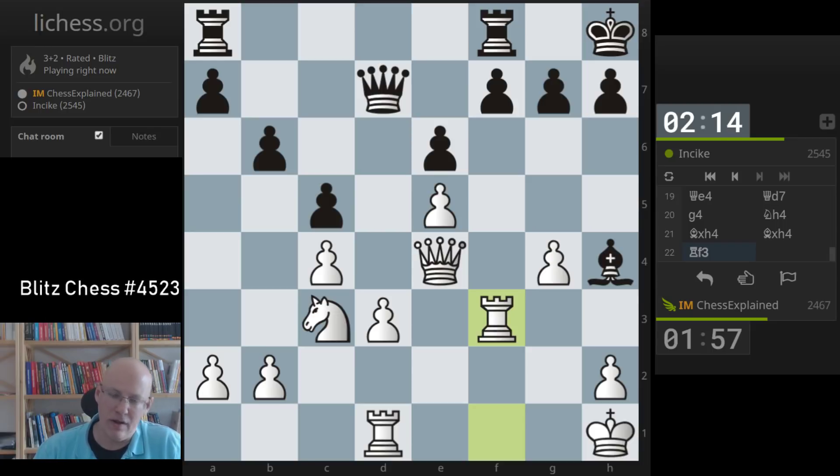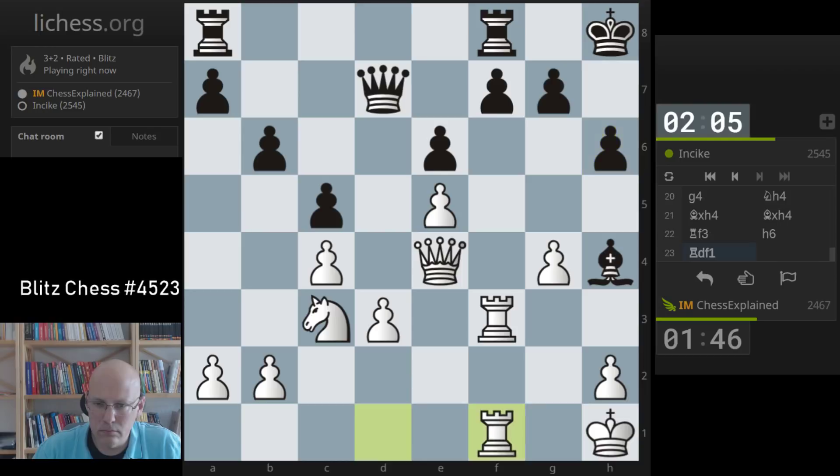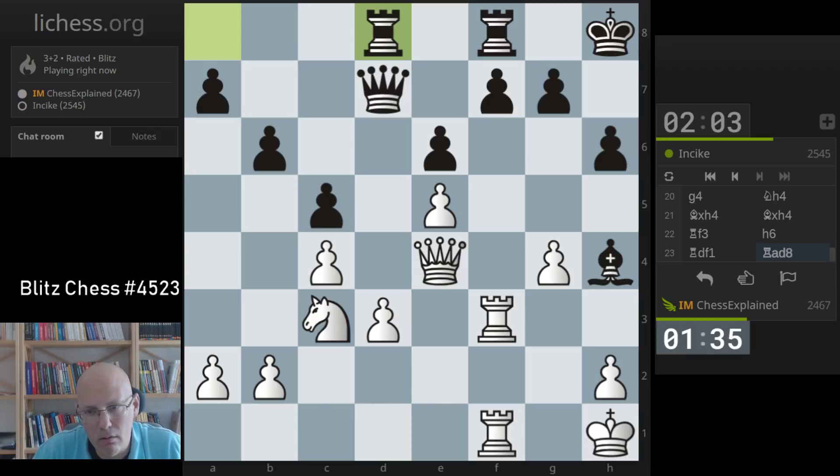Rh3 to provoke some weaknesses. Knight to e4 would still be quite nice. I don't really have a good square for the queen though.